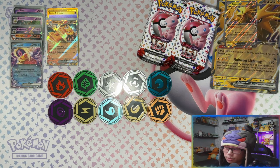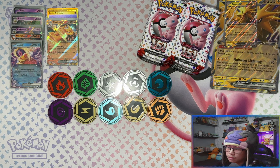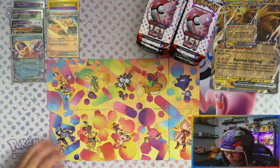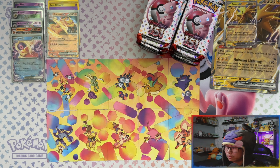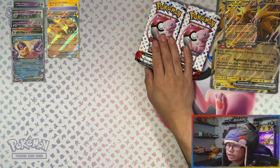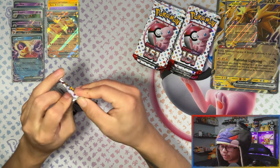Here's a quick look at all the energy jumbo coins from the mini tins — you get one of each energy type per tin. These are really nice jumbo coins if you're a collector. Here's how all the art cards look together. The Arcanine might be blocked by my face cam — there you go. And here are your 20 packs, two in each mini tin.